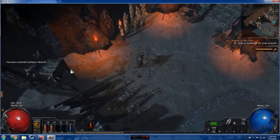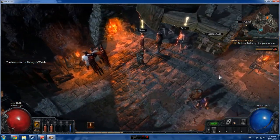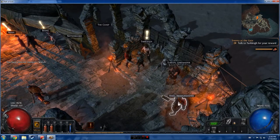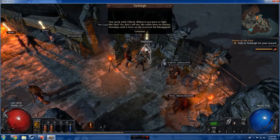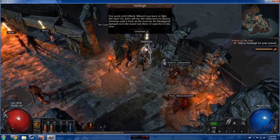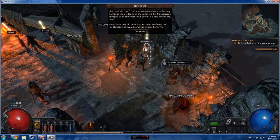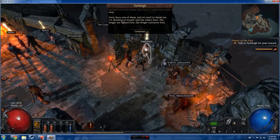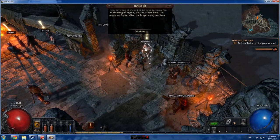We come into town and it says to talk to Tarclay for our reward. Tarclay says nice work with Hillock and asks where we learned to fight. He continues: exiles have no history, Dominus took it when his blackguards dumped us in the water. Just live or die now. He gives us a reward, saying he's thinking of himself and the others — the longer fighters live, the longer everyone lives.